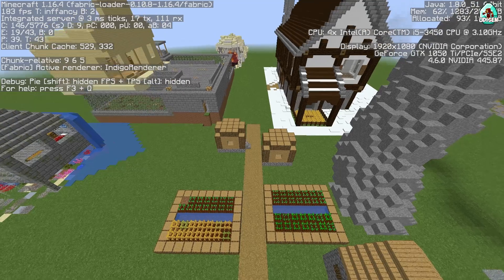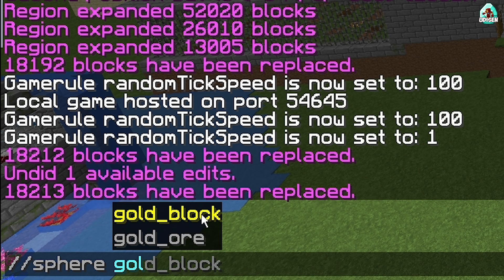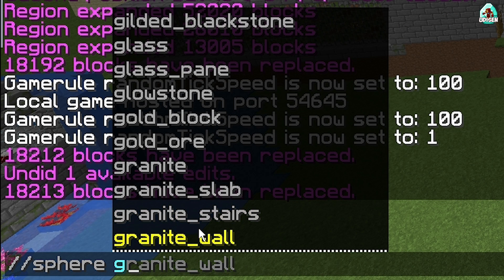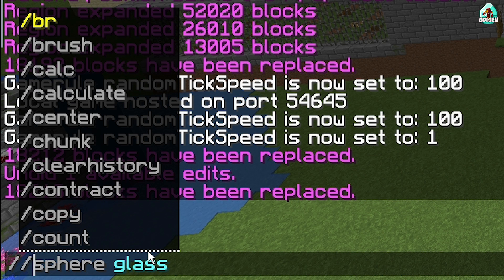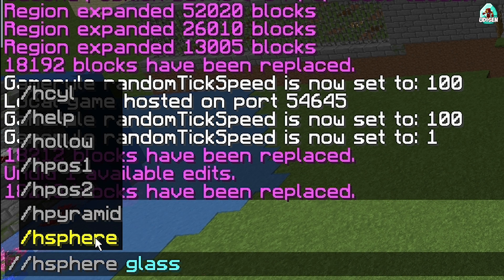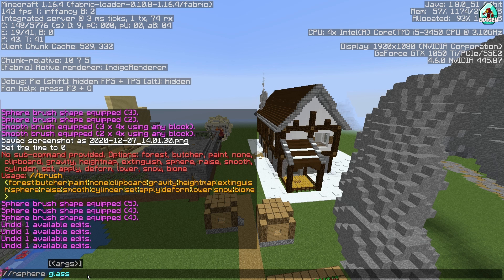Now, how does the ellipsoid work? The command is totally the same: //hsphere, then the material — in our situation it is glass because we want a hollow sphere. Then we provide three options for how big our sphere is in each direction. The first direction is north-south.